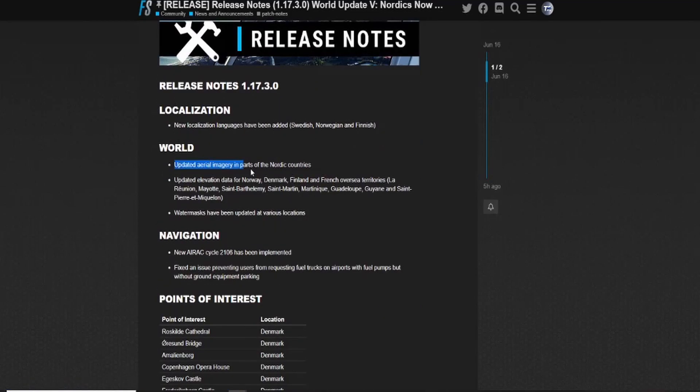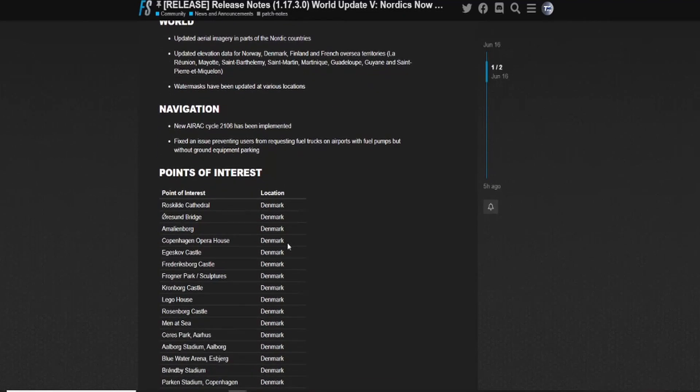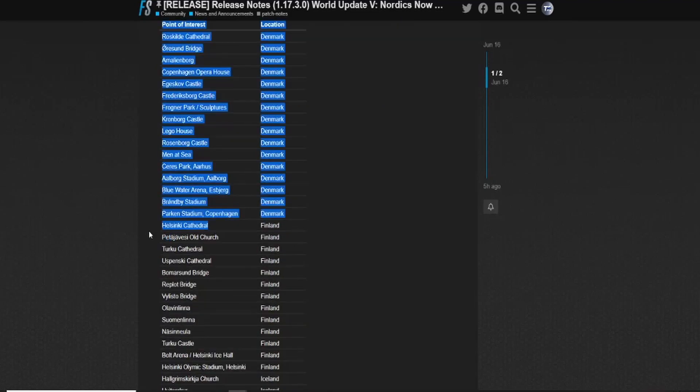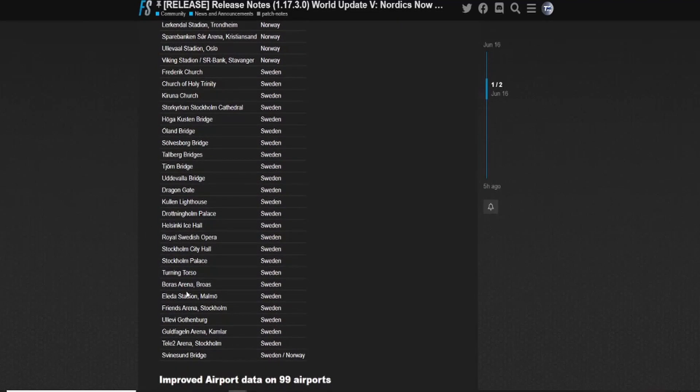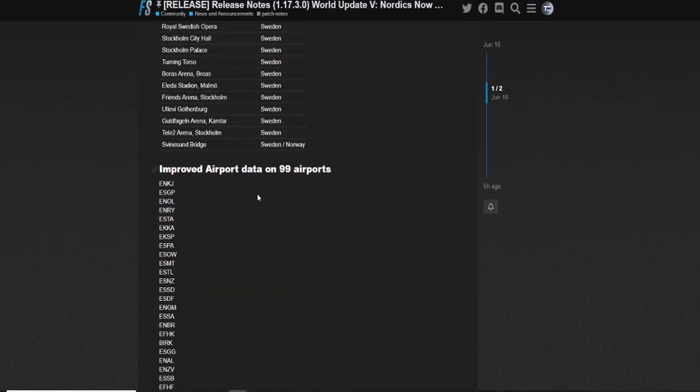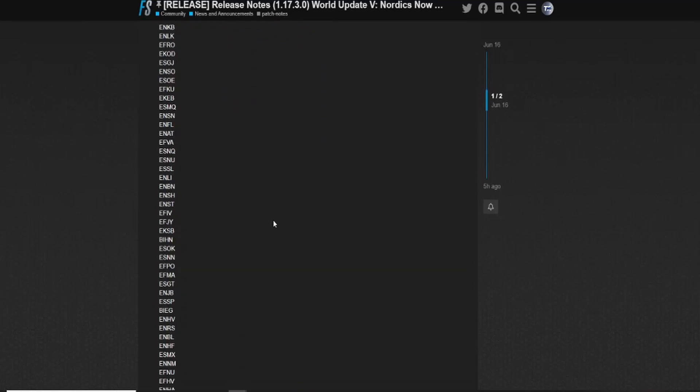The world aerial imagery in all Nordic countries has been updated, along with updated elevation data for Norway, Denmark, Finland, and French overseas territories. Water mass has been updated, cycles have been implemented, and points of interest include Copenhagen Cathedral, the Copenhagen Opera House, Lego House, Men at Sea, Helsinki Cathedral, bridges, Stockholm's Tele2 Arena, and improved airport data on 99 airports.